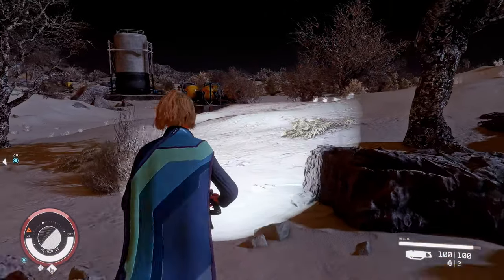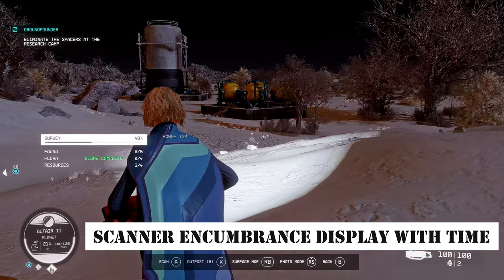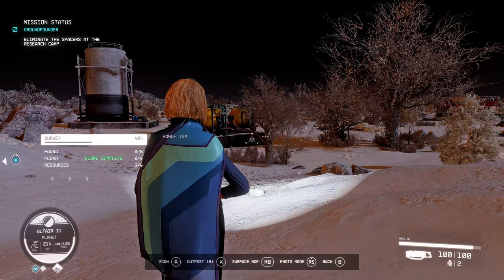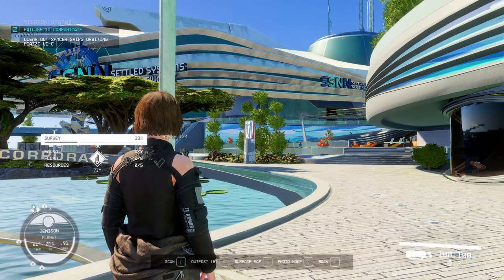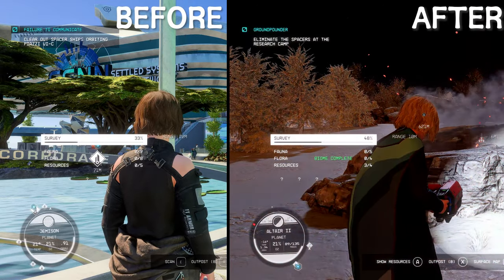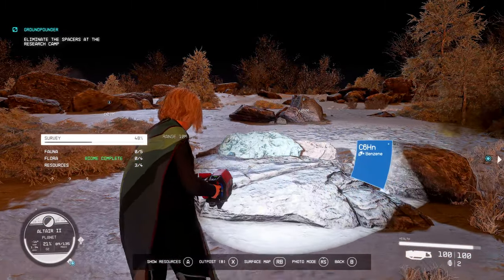This time, I'd like to introduce the Scanner Encumbrance Display with Time mod. This mod adds an encumbrance display to the scanner's clock interface, eliminating the need to constantly check the amount of minimal resources. With this mod, you can instantly view the information at the bottom left corner — it will make mining much more convenient for you.